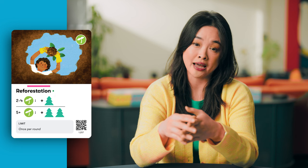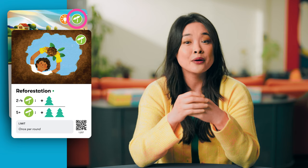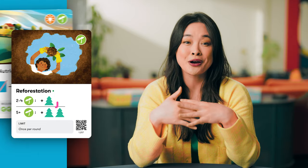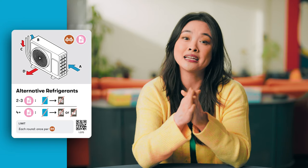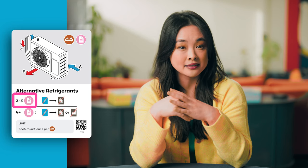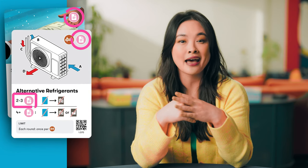I really want to use this reforestation action, so I'll tuck a card with a green ecology tag behind it. Now that this stack has two of those tags in it, I can place a tree on the board, which will absorb an extra carbon emission. I'm going to add a tree right here. Now let's start a new project — I've got this alternative refrigerants card that I want to get into my play area to remove an emission. It requires two pink regulation tags, so if I stack it on top of my special drawing rights, I can take the action I want.